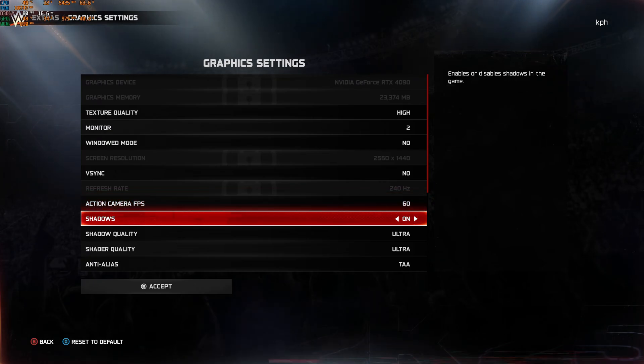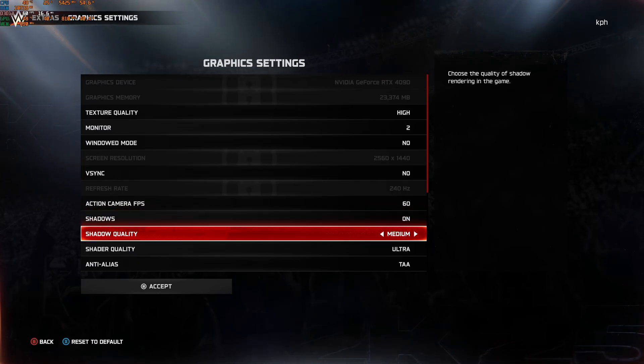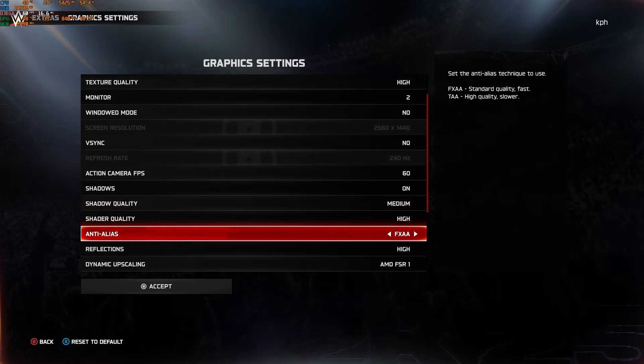For Shadows, if you compare Ultra versus Off you can expect a 12% boost in your FPS. If you want shadows because you think the game looks flat without them, go with Medium — you'll get a nice 6% to 7% boost and the game will look pretty much fine. For Shader Quality, I recommend going with High. Ultra costs about 3% of your FPS, but after that you're only getting about 1% per bracket, so High is a good compromise. For Anti-aliasing, I recommend FXAA. TAA makes the game very blurry, so go with FXAA — it's a basic anti-aliasing option and you'll gain a nice 3% boost in FPS.